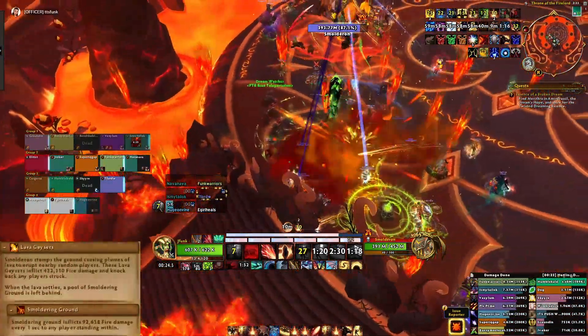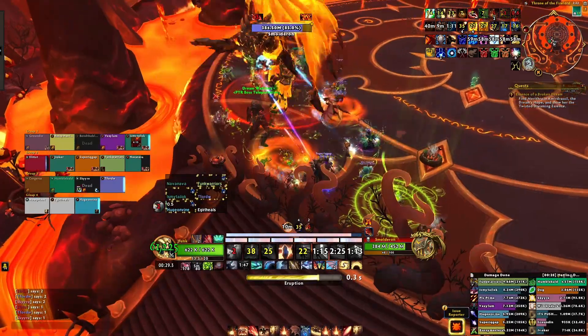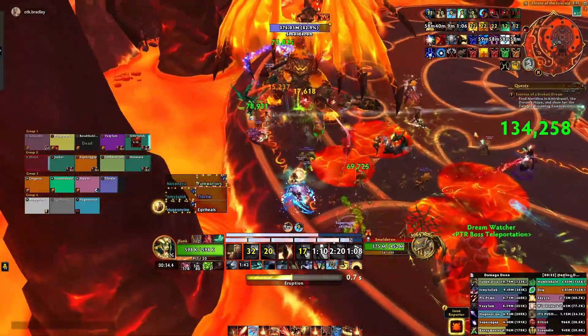Smolderon will spawn Lava Geysers under random players' locations. This will create Smoldering Ground, which will remain for the rest of the fight. You want to try to group up and bait this to increase the amount of space you'll have to work with.